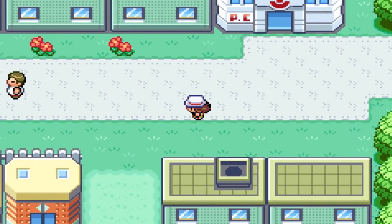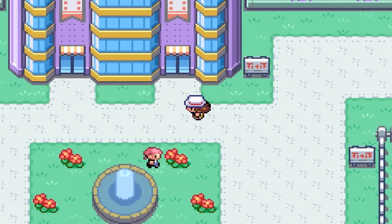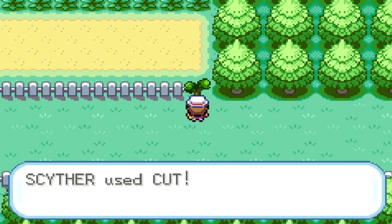We're going to start in Celadon City. You can start from any city you want, whichever one makes you happiest. But Celadon is the quickest way of getting to this area. Now we're going to head left and we're going to head up here, or down here, left here — whatever. You're going to use Cut on this little tree.